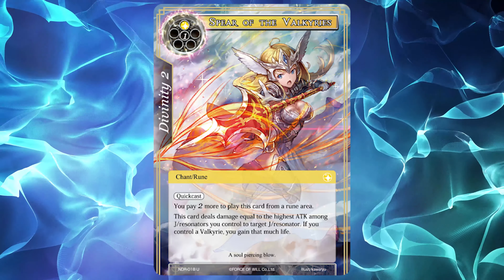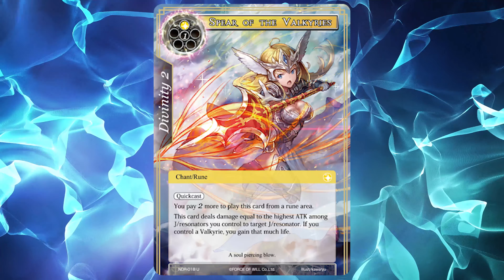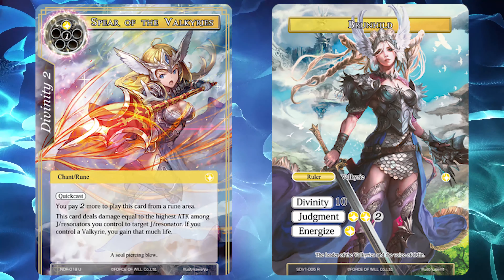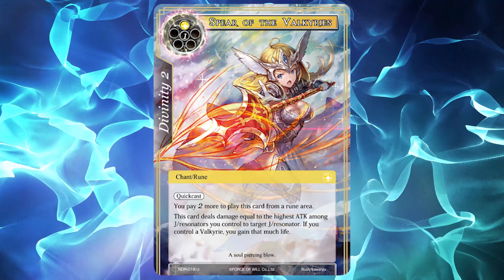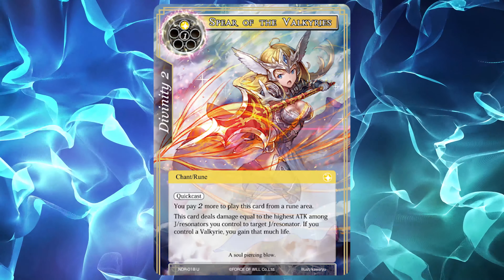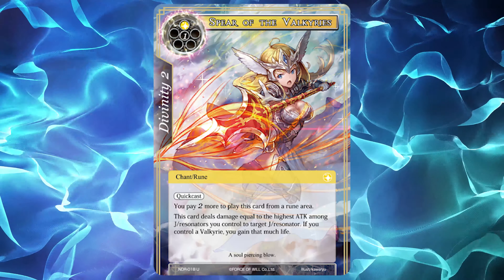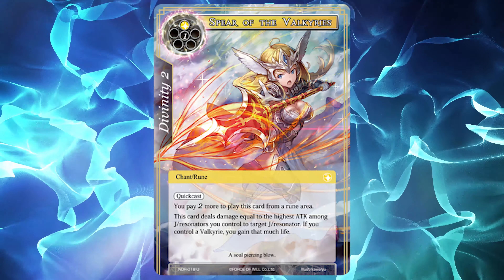This card can be devastating with rulers like Tigris or IU who can easily get out large, threatening bodies early on. It's a guaranteed life gain card in Brunhild, since Spear states it only needs a Valkyrie and not a Valkyrie Resonator. While not entirely relevant in the current Wind-heavy meta, the difficulty in actually stopping Spear from resolving is what makes it one of the best cards in the set, and I feel it has the potential to become a staple in Light depending on how the meta evolves over the next few sets.